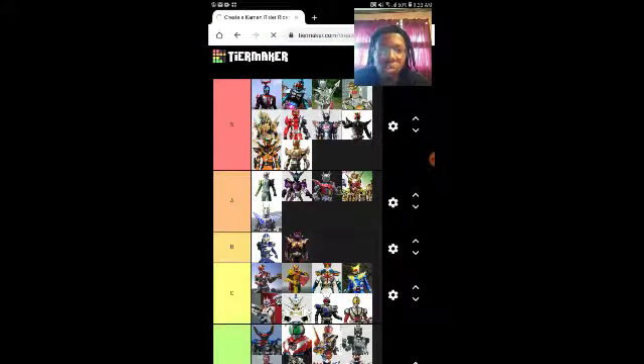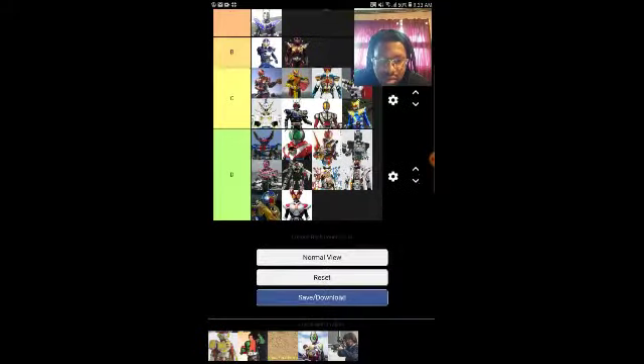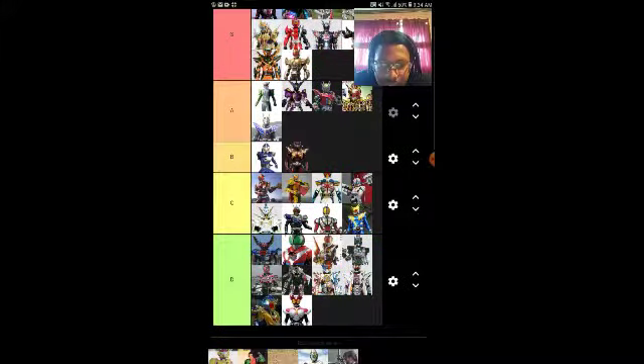Alright, let's see the normal view — this is the list. S tier has 10 spots filled up. A has 5 spots, B has 2, C has 8, and D has 10.